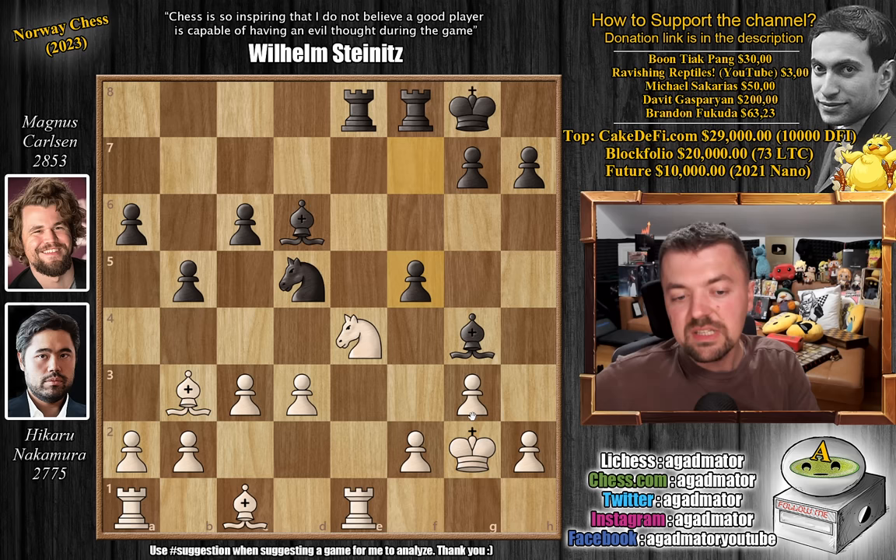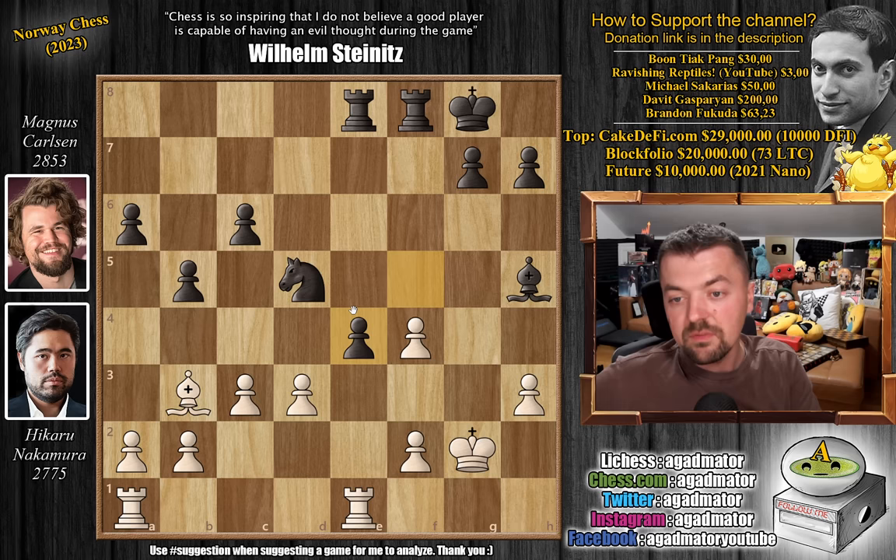It seems like white should be lost here, as the rook on e1 would hang once the knight moves. But luckily there is pawn to h3, attacking the bishop, bishop moves, and now even Bishop to f4 — offering a trade of dark square bishops. Captures, captures, and now f captures on e4.